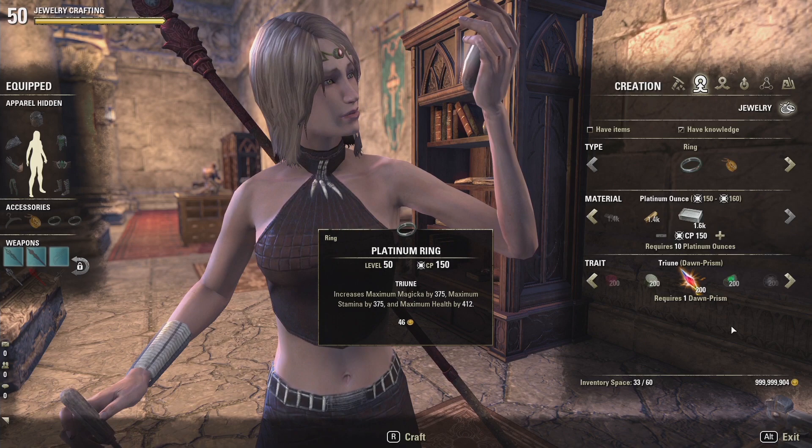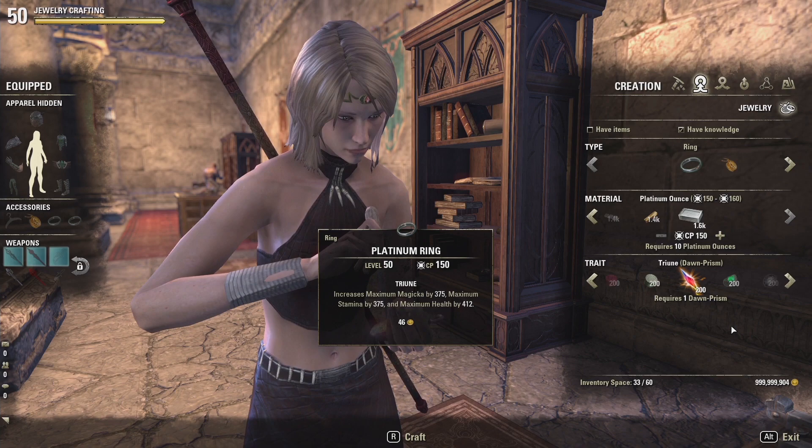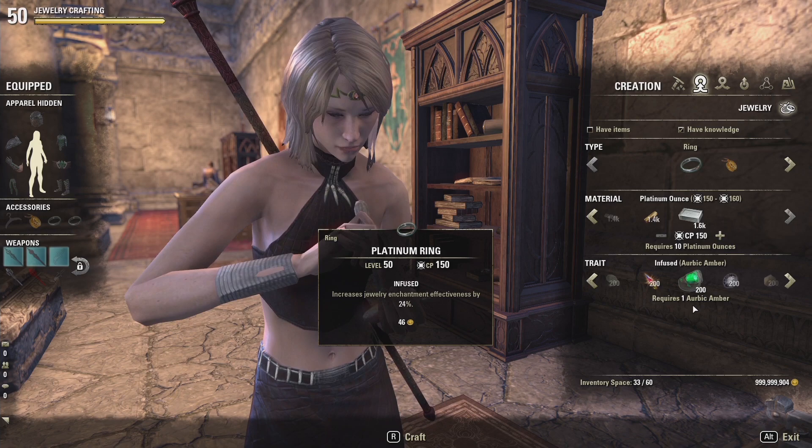Here we have the Triune trait, which increases your Magicka, Stamina, and Health by a flat number. In order to find jewelry with this trait to research it, you'll need to be doing some of the new Conquest Board dailies in Cyrodiil. The trait item, Dawn Prism, can be purchased from War Researchers in Cyrodiil for 100,000 AP.